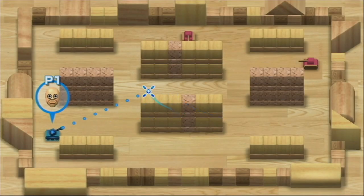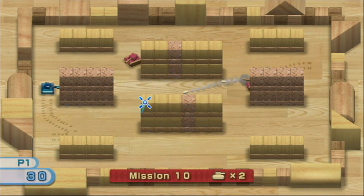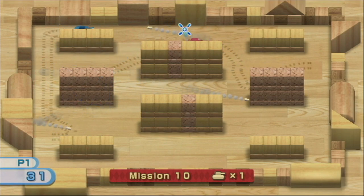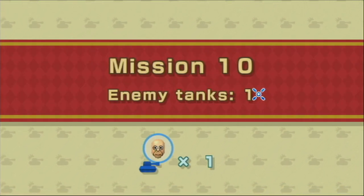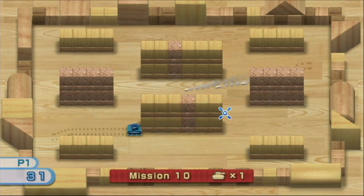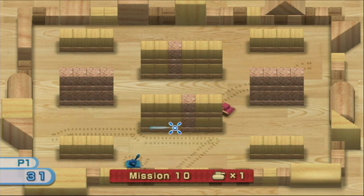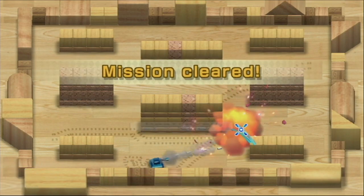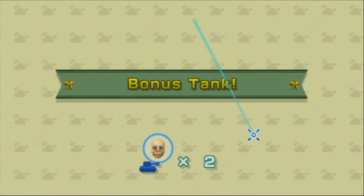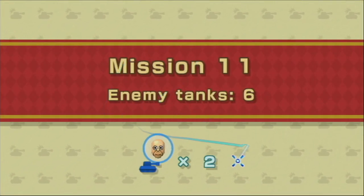Alright, mission 10. What do they introduce? Pink tanks. I've never seen the pink tanks before — I wonder what they do. They shoot normal bullets, seems like. They don't seem that much different. Oh, I see the difference — they kind of bounce their shots off the walls. They don't shoot straight at you; they shoot ricocheting bullets at you. There he is. Die. Yes! Oh god, you can see my cursor really lagging. We got a bonus tank. Nice. Mission 11. We're getting far.